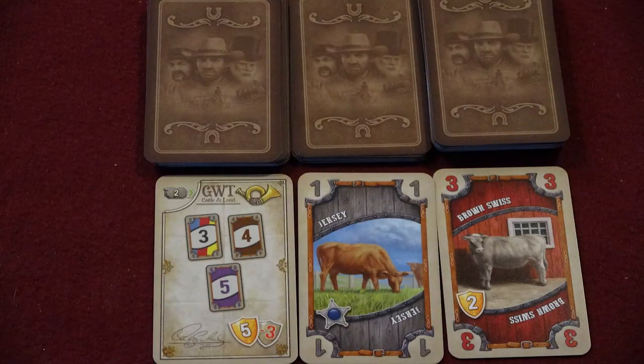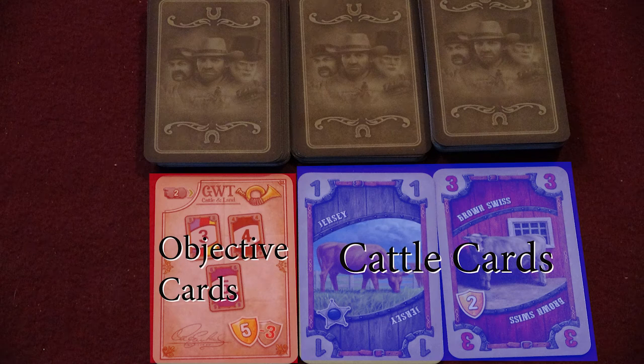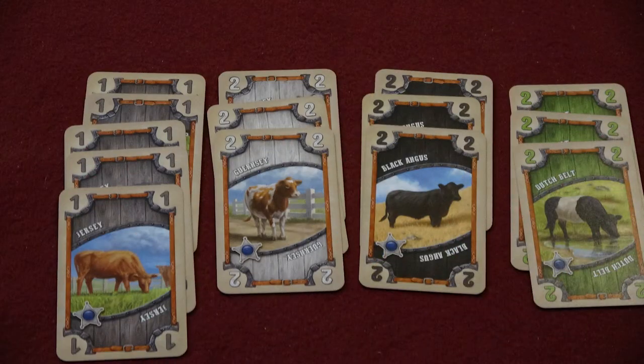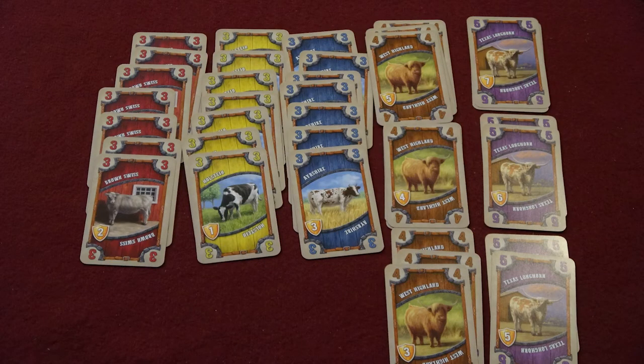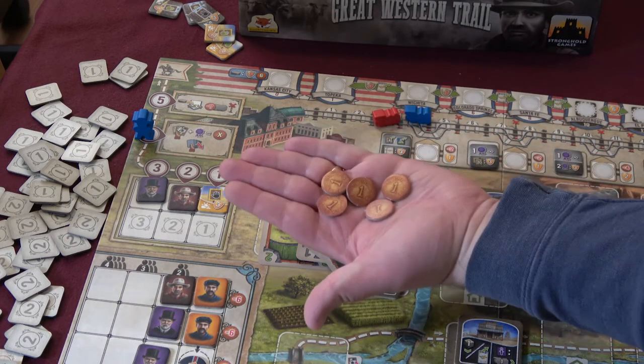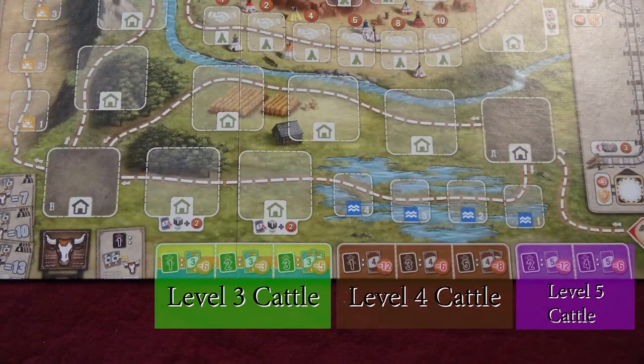There are two types of cards in Great Western Trail: cattle cards and objective cards. Cattle cards each show a breed of cattle and that breed's level or numerical value. Each breed of cattle has its own color — you can think of breeds as suits. All cards in the same breed are the same number, but not all cards of the same number are the same breed.